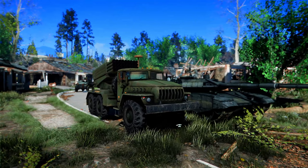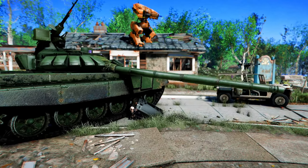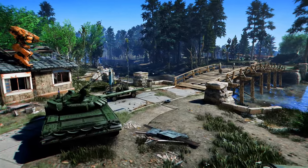In the invincible version, turrets and guard posts each have 250 defense points, while the spotlight has 25 defense points. Turrets and spotlights do not require an external power supply.